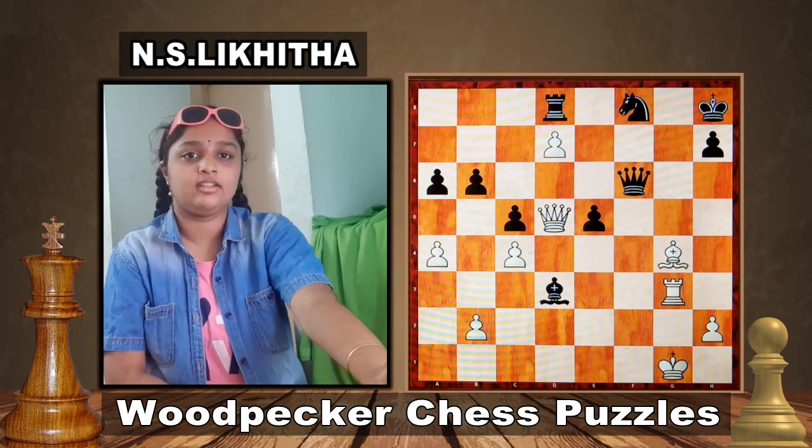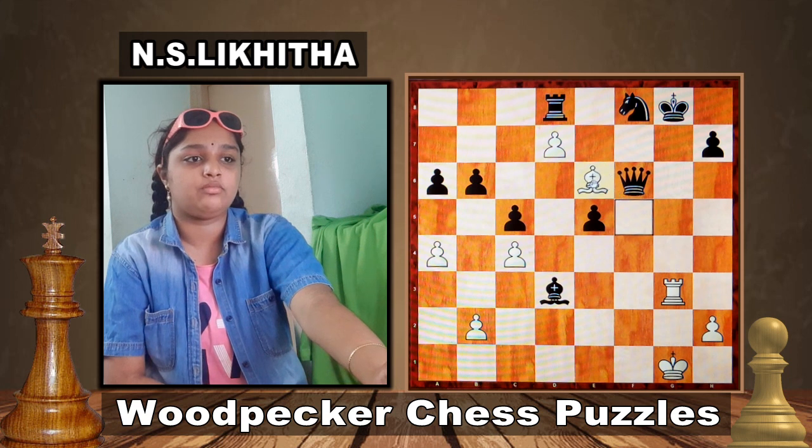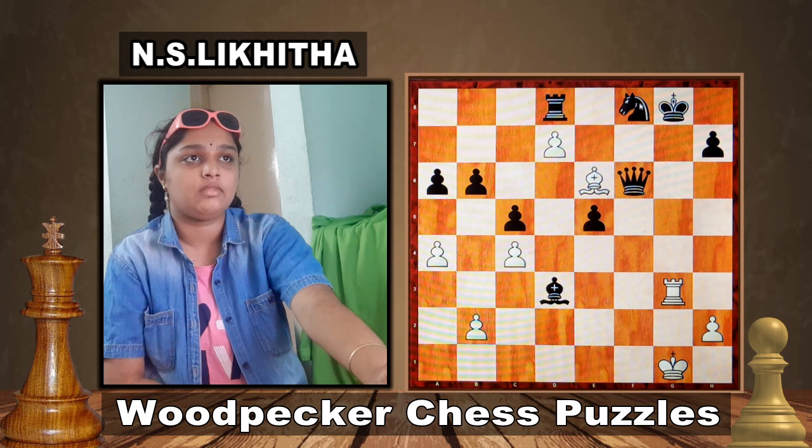Did you get it? It's nothing but Queen to g8. King has no escaping moves and must capture. Now we play Bishop to e6, giving a double check. Queen can't block it and Knight also can't block because we checked with the Bishop. So the King must move. In this position, we play Rook to g8. King can't capture the Rook because the Bishop is supporting it. King has no escaping moves — this is checkmate.